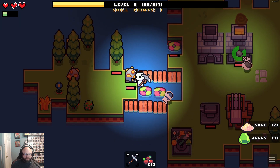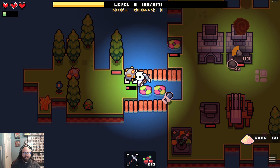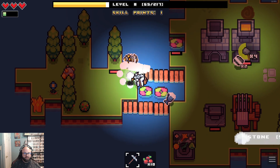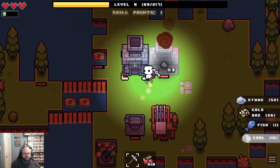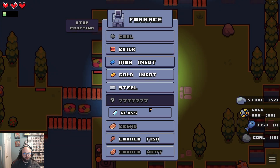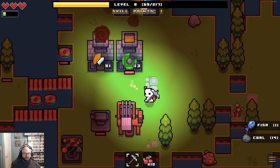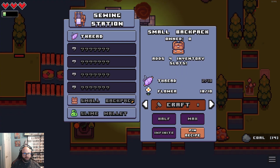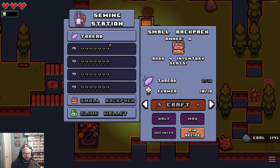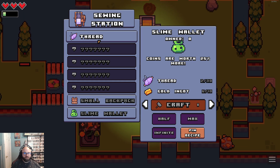Once you get some spaces unlocked, you actually have plenty of time to go around and gather stuff — almost to a detriment. We wanna craft one. Now what do we got here? What's this take? 10, 3... okay, it's a slime wallet — coins are now worth 25% more.